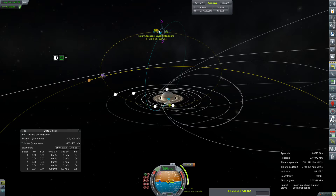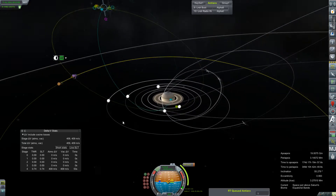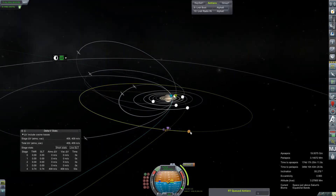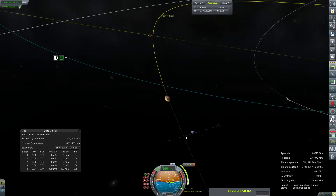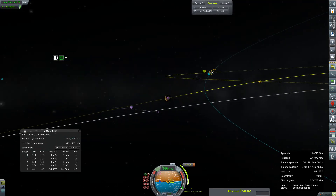There it is. 159 meters per second gets us an encounter already — that is awesome! Oh, thank goodness. Let's focus view here and see what kind of encounter we're looking at. It's not great — we probably need to hit the atmosphere. So let's just toy with it a little bit.